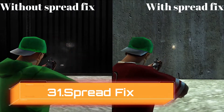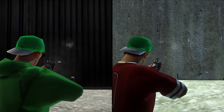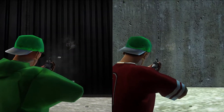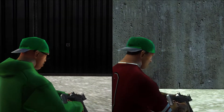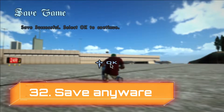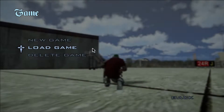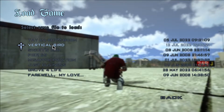Next we have Sprite Fix — this mod will remove the pattern while shooting. Next we have Save Anywhere mod — this mod will allow you to save your game anywhere all over the map. But make sure you are not inside a vehicle or inside a mission, as this will corrupt your save file.